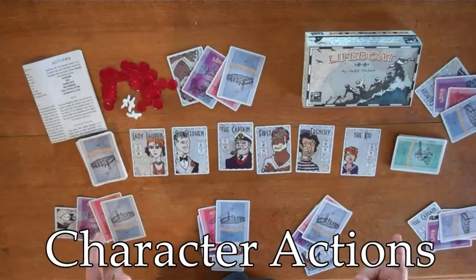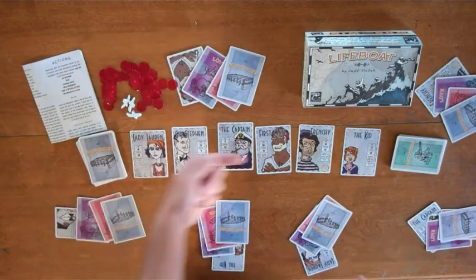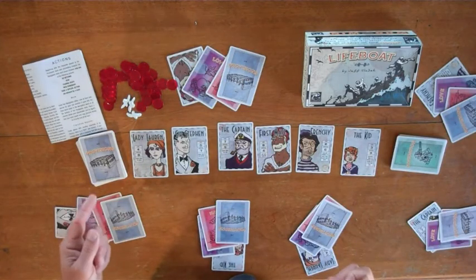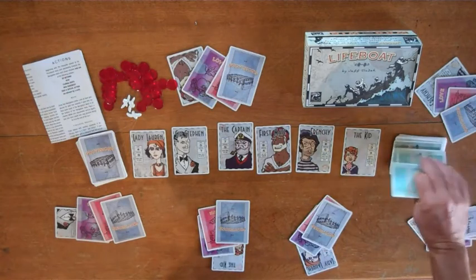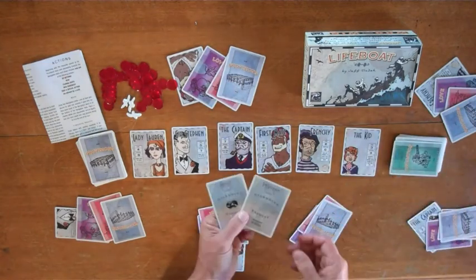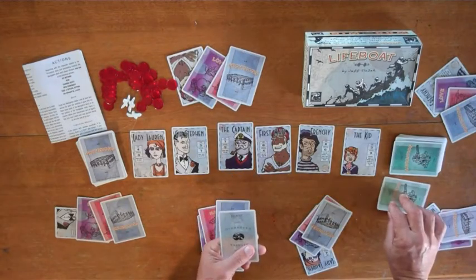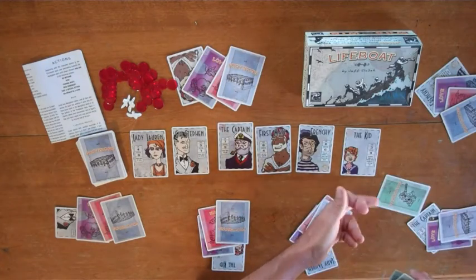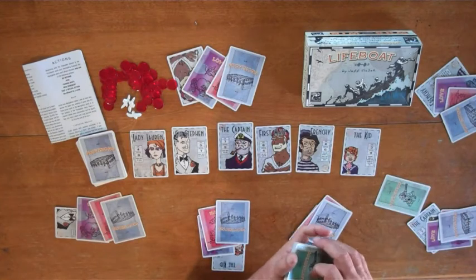On your turn, starting with the character closest to the provision deck and proceeding downwards, each character gets one action. Your one action can be to do nothing, which is self-explanatory, or you can row, which lets you look at the top two cards of the navigation stack. Then you decide if you like them and they go into the possible stack, or you don't like them and they go under the deck. You can put one or both cards either under the deck or into the possible stack.